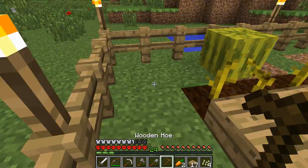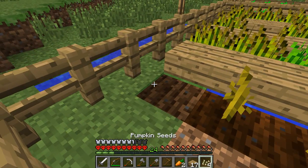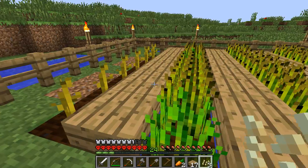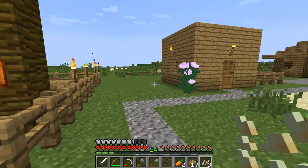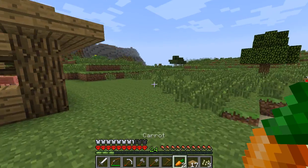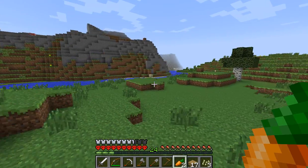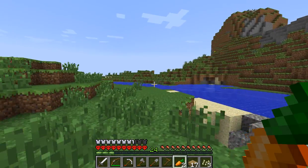We actually need the hoe first. One of the melons has grown back already. We've got one pumpkin seed. Pigs - that's what we're after. We need a pig. Next mission of the day. Let's get over here. I seem to remember there being pigs over here, or at least a pig. In fact I think there was a pig over this way.